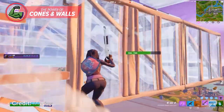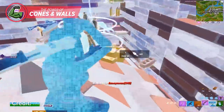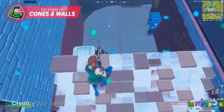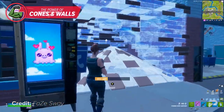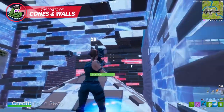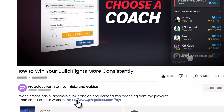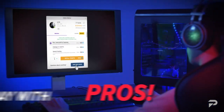Don't get us wrong — we're not saying to remove ramps and floors from your playstyle. They still need to be used in almost every build fight, but using cones and walls whenever you can creates opportunities that wouldn't normally be possible. Consider watching back a few of your fights and take note of situations where you could have used cones and walls instead — you'll be surprised how many plays you missed. If you want to learn more game-breaking strategies, head over to proguides.com where we have pro coaches ready to teach you everything about Fortnite so you can improve fast.